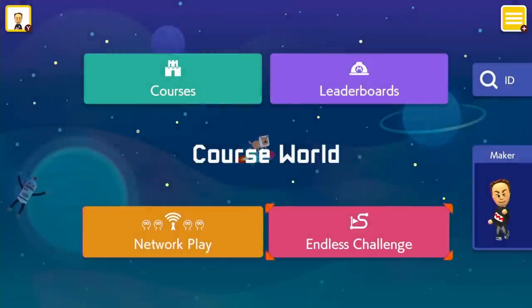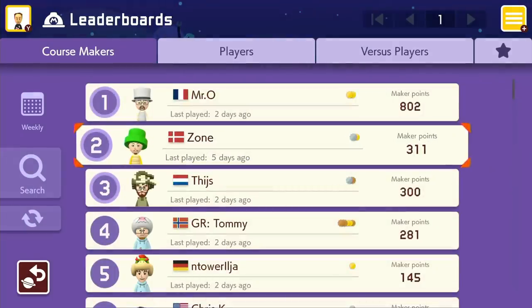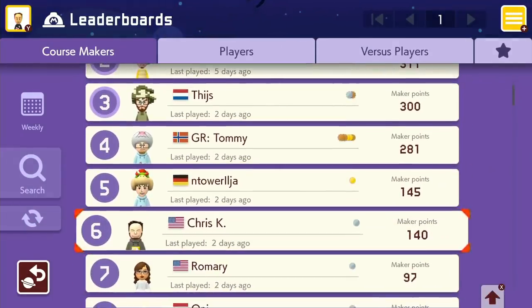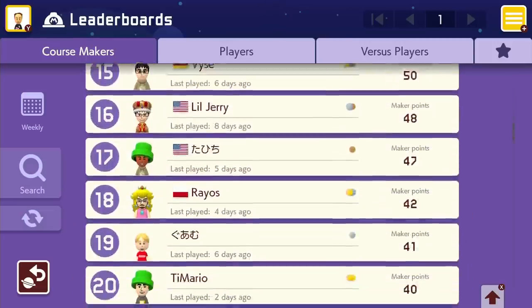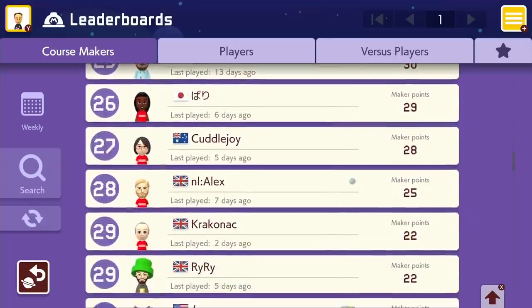The endless challenge — I believe those are user-created levels. The difficulty is probably based on clear rate, same as the last one: if you made a level and 0.007% of people finished it, they'd dump it in super expert. You can see leaderboards for people who've done a good job — you get maker points for completing stuff.